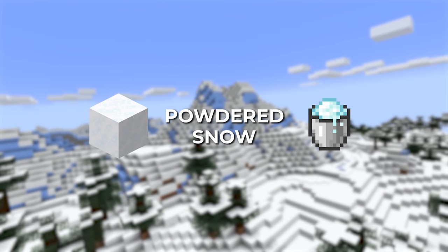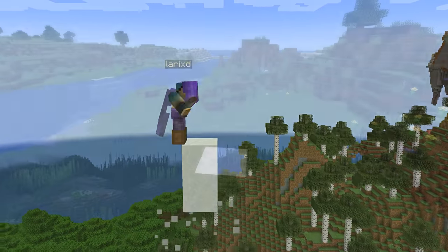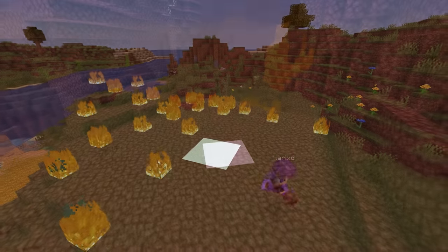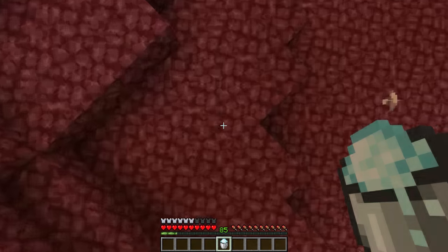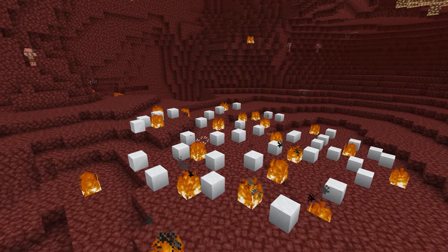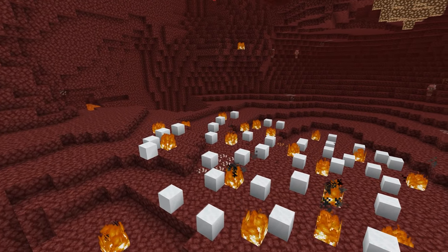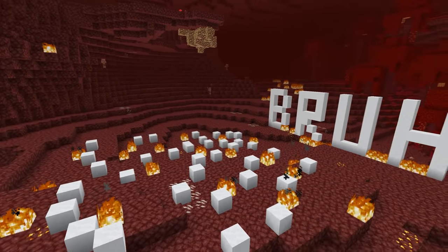Next up, powdered snow. It's pretty useful as a trap, a temporary building block, and you can use it to prevent fall damage — and it can even be used in the nether, basically like an MLG water bucket replacement for the nether. Even better, the powdered snow won't melt or despawn in the nether, so whatever you build won't disappear.